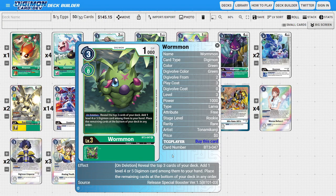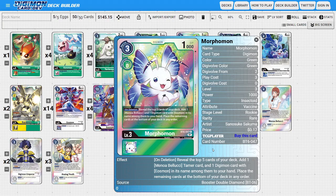I'm running two copies of Wormon as a search engine for the deck. Wormon has a nice on-delete ability where you reveal the top three cards of your deck, add a level four or level five Digimon from among them into your hand, and the rest go to the bottom. As a complement, I'm also running four copies of Morphomon, which does a similar job: its on-delete ability reveals the top five cards, lets you add one Minoa and one Digimon with Eosmon in its name into your hand, acting as a more dedicated searcher.